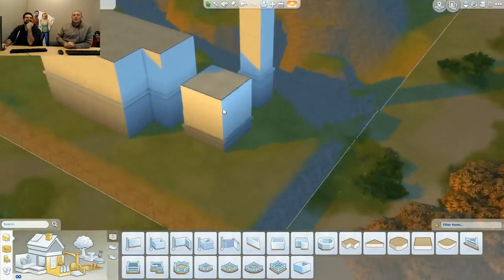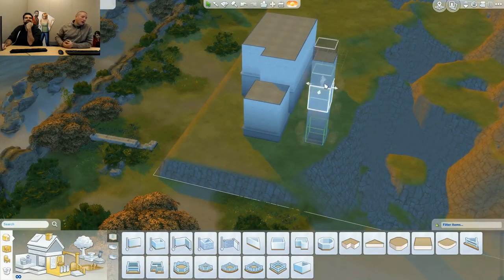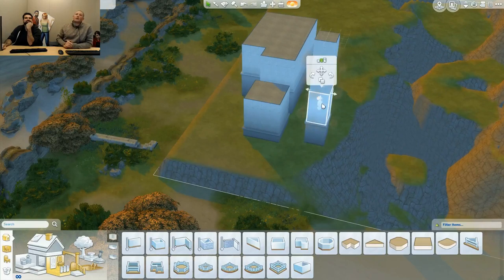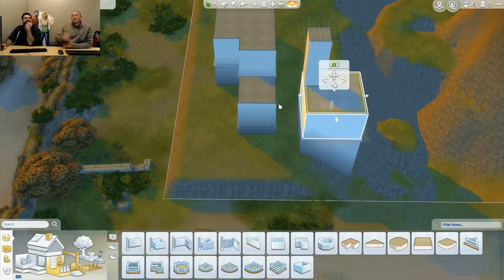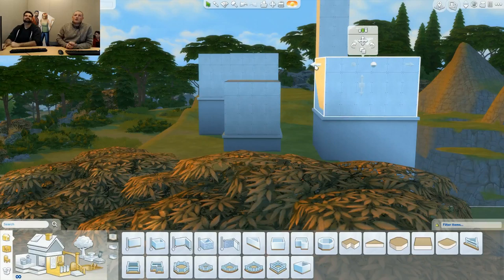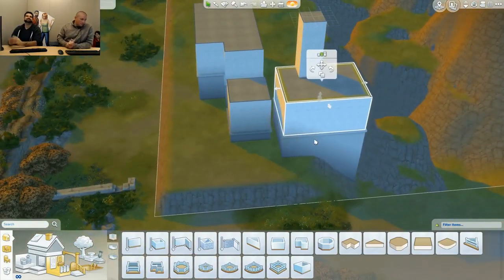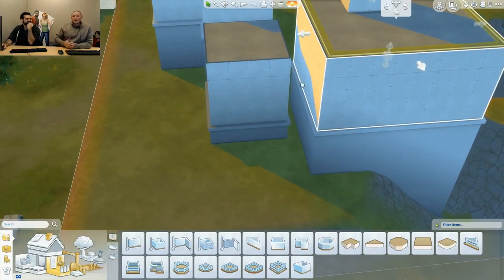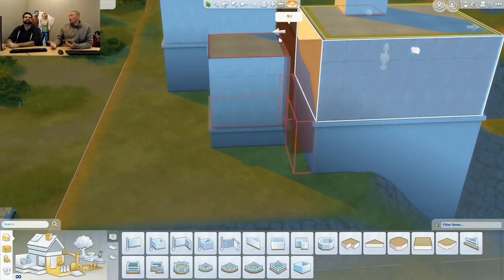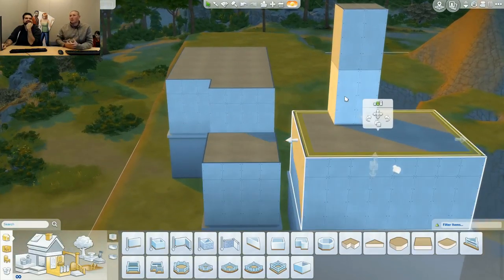Greg just built a three-stack of blocks. When you grab it, the entire stack moves up and down together. We wanted to make sure you could build houses at different elevations on your terrain. Currently we're not supporting connecting walls at different heights — there are lots of technical reasons. This is an iterative step toward true split level, which we'd love to add in the future. These are red-highlighted blocks that indicate incompatible cluster rules when you try to connect them.